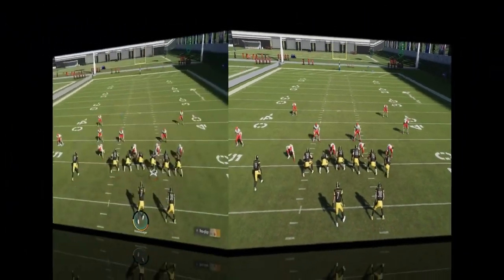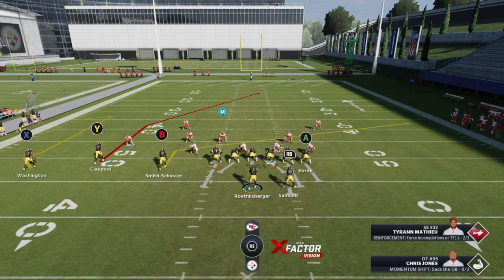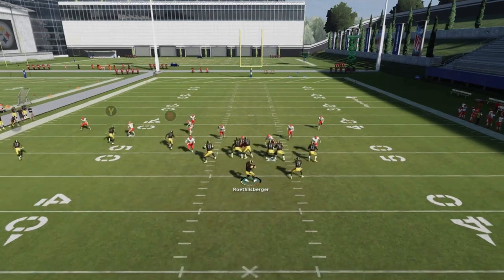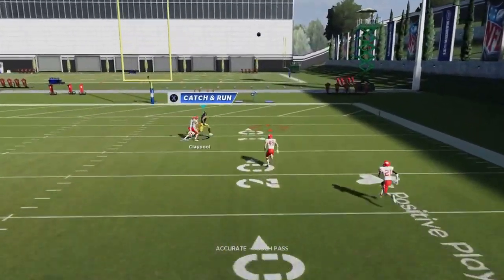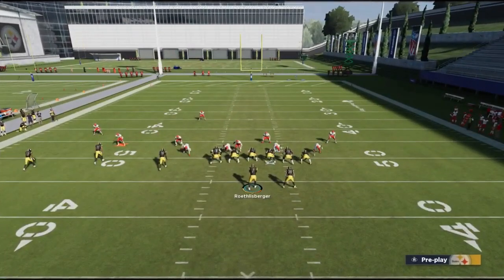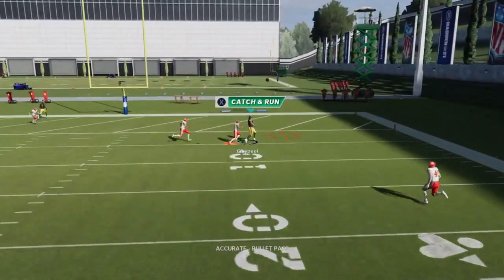Against man coverages and man all-out blitzes, the running back and tight end aren't critical, so blocking them makes the most sense. Slanting or dragging the B route gives you a good check-down — all of these are man beaters with the comeback route. You really just want to buy time for the Y route to cross the field. Against man zero it's very obvious — same setup as Cover 3: streak the B route, block the running back, and wait for the Y route to cross the field.